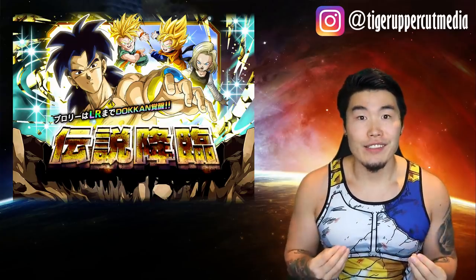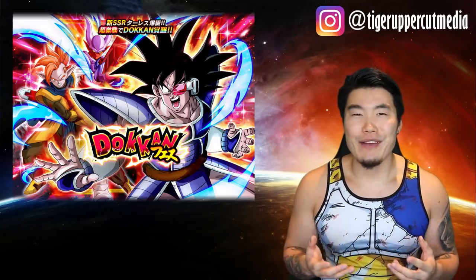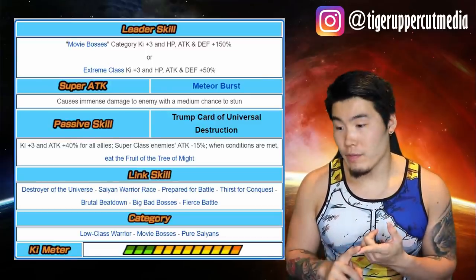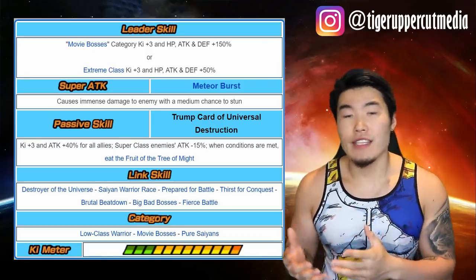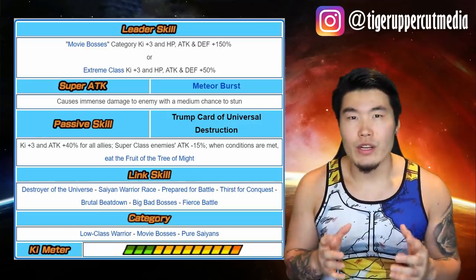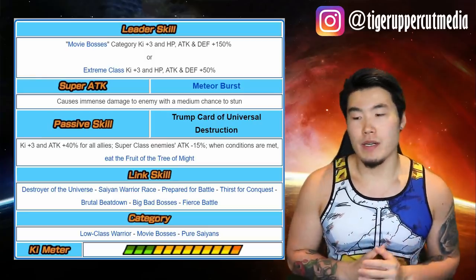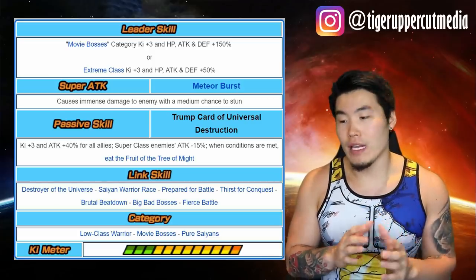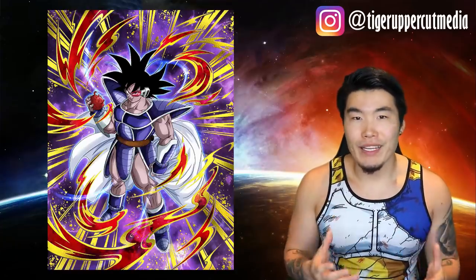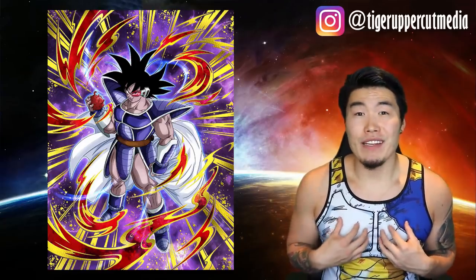Next up was the banner for AGL Turles. I don't really know how his name is actually pronounced, but I'm going to say Turles in this video. He was the leader of the Movie Bosses category. His leader skill gives Movie Bosses Ki +3, HP/Attack/Defense +150%, or Extreme Class Ki +3, HP/Attack/Defense +50%. His passive skill is where he really shines — he gives all allies Ki +3, Attack +40%, reduces Super Class enemies' attack by 15%, and has a chance to transform when below 80% HP. This basically makes him the best support unit in the entire game. I'm really interested in pulling him and running his team, but unfortunately his banner was, at least in my opinion, very lackluster.